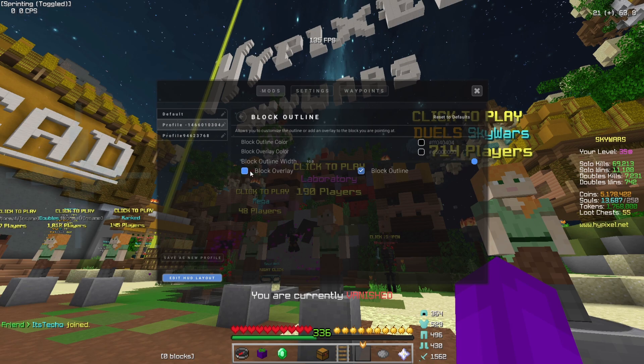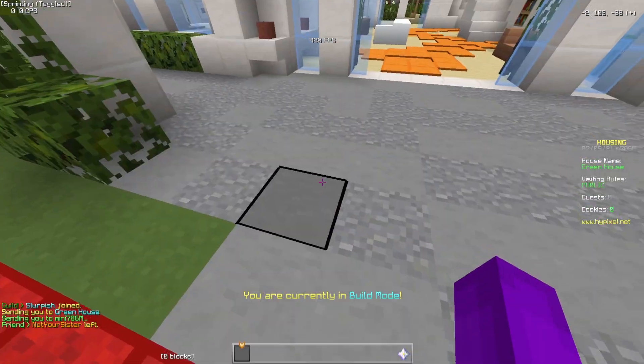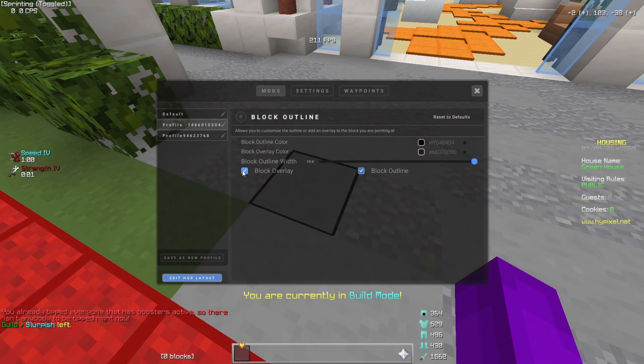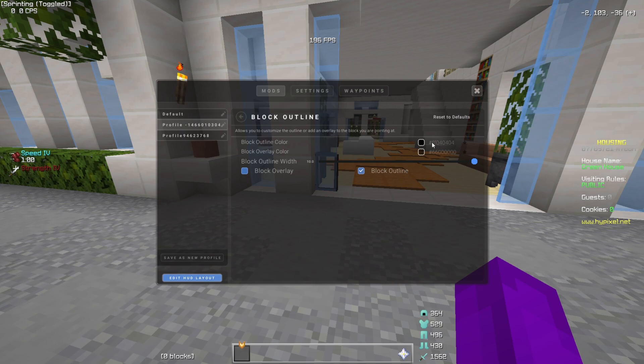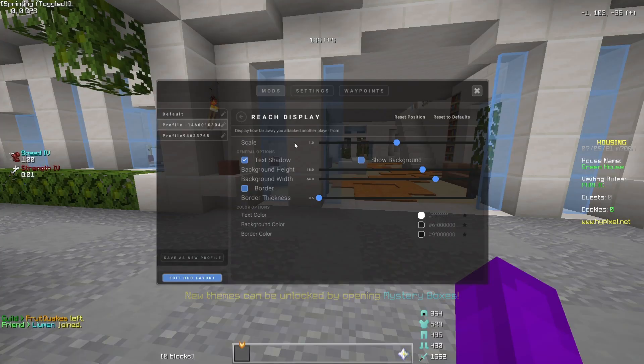Then we have block outline — a lot of people want to know about my block outline. I show block outline. I don't know what block overlay is so I checked it right now — yeah, it's the dark thing on the inside. I don't like that. Here's all my block outline settings.